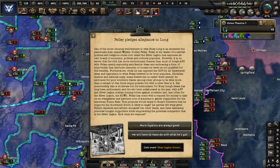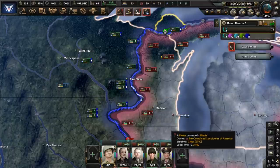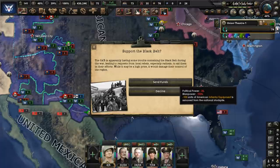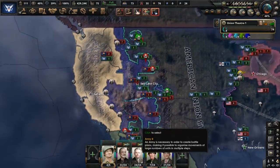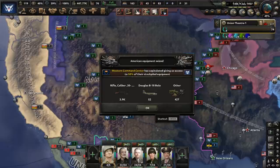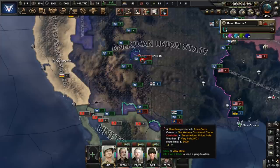The person in charge of the Silver Legion pledges allegiance to Long. He wants the AUS leader to give him money to gather supporters, but we're going to say no. The only defenses for CSA-controlled Wisconsin and parts of Michigan are a relatively small group of militia, so we took advantage of that and gained some ground. The CAR is having trouble containing the Black Belt, and some of the rebels there want us to aid them — let's say yes and send them funds. The war in the West is basically over, with just a few pockets of opposition remaining.